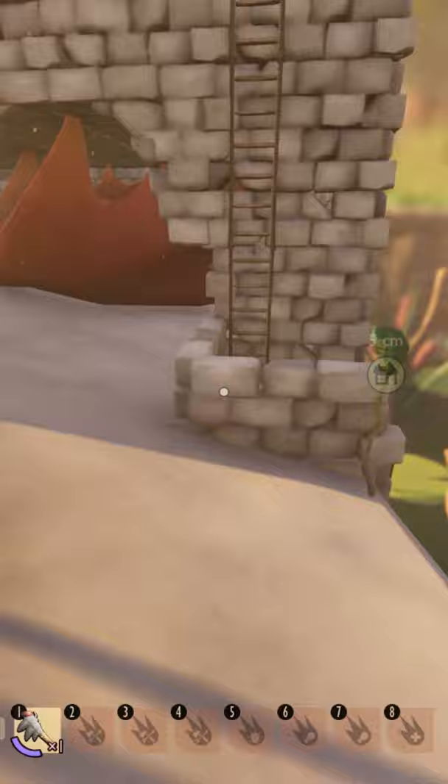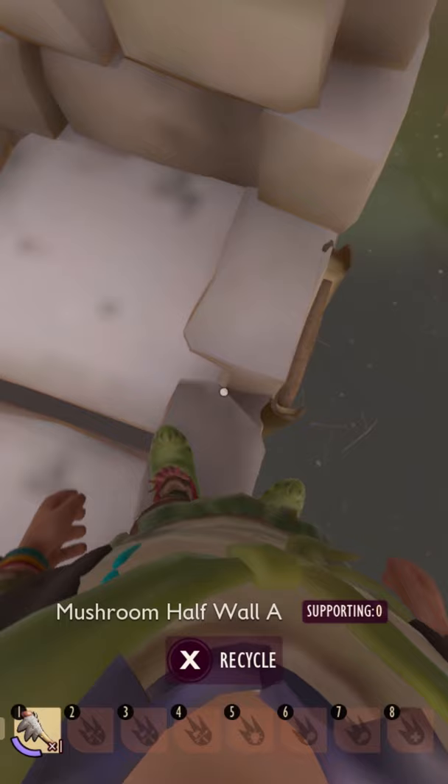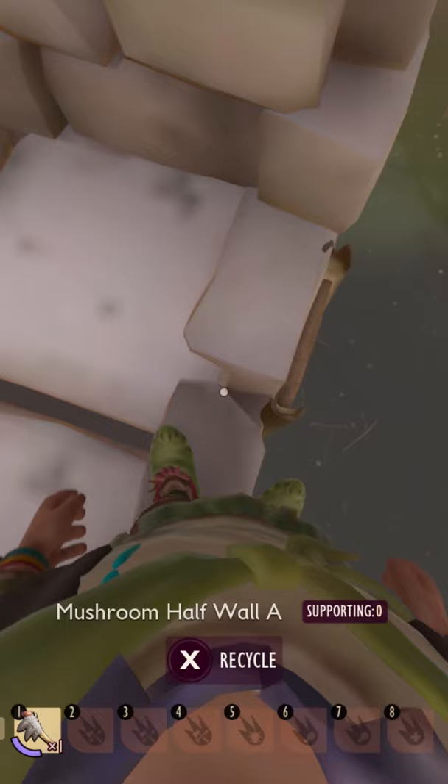Hello and welcome to Grounded. This is a short video just showing you a flying glitch that you can do in Grounded. You need two people, and it has to be done on ladders — a very tall ladder.